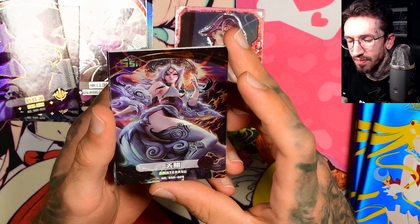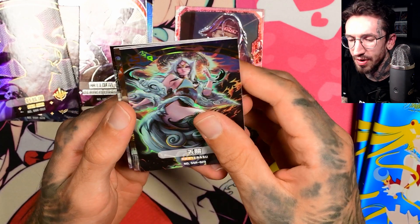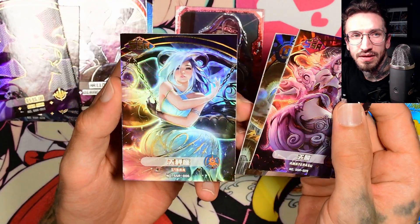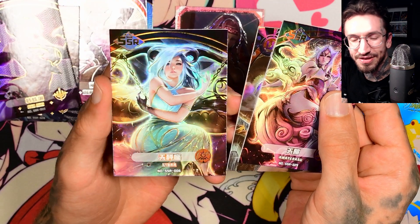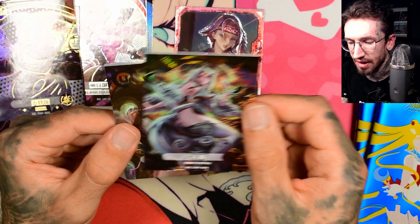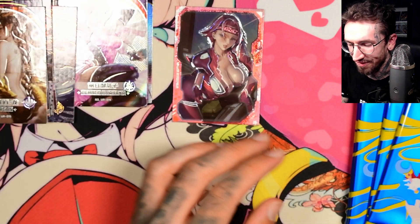Some of you may not like that I spoiler what I pull in the title — let me know if I should mention it. It sounds a little clickbaity but yeah, super happy. So Libra, Amaterasu, and another UR card — Dragon — very nice.